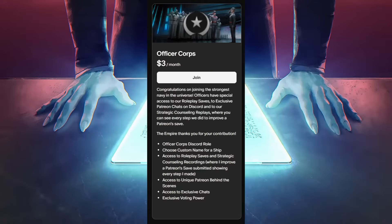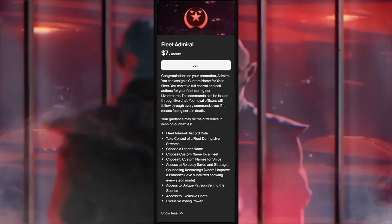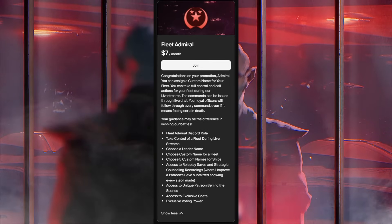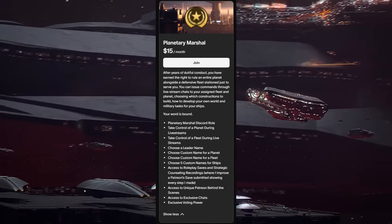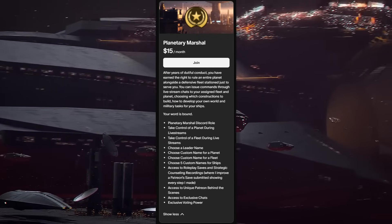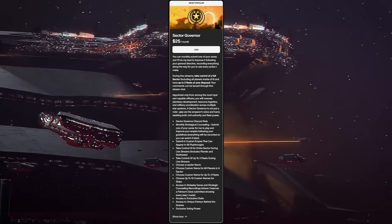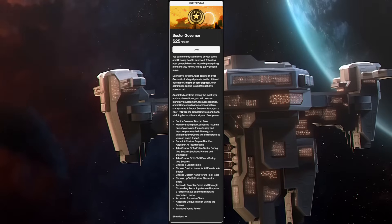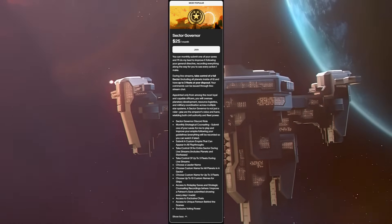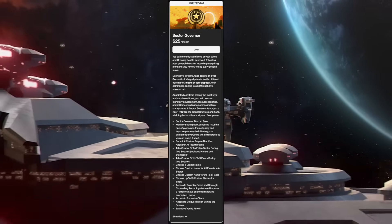High Command is now accepting applications for naval officers in higher ranks for anyone who wants to be part of something greater. Our Patreon now has four tiers, ranging from officer corps to sector governors. The higher the tier, the more prerogatives you will have. At the highest level, on top of having full civilian and military authority over an entire sector, you'll get access to monthly strategic counseling that will help you improve your gameplay. I will leave the link in the description down below.